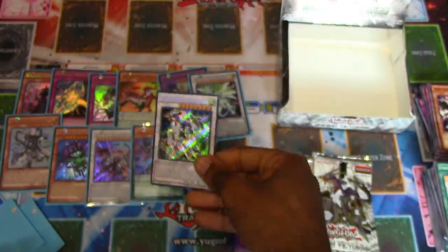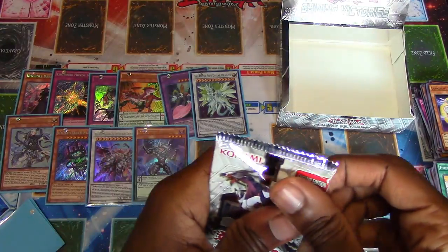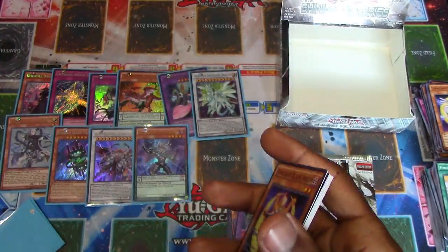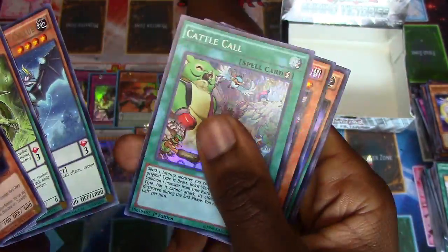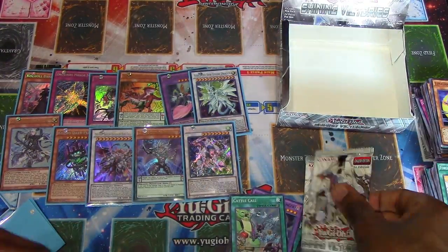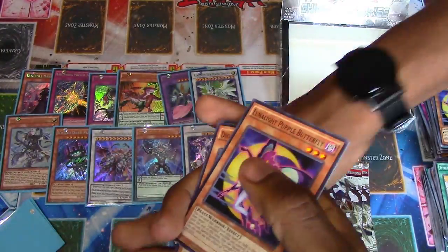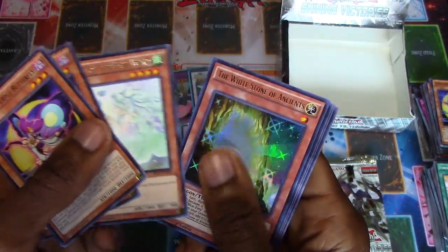If it battles a level five or higher monster your opponent controls during damage calculation, this card gains attack equal to the current attack of the opponent's monster it is battling during that damage calculation only. That's incredible - the card does the most. I am willing to believe that Priestess with Eyes of Blue is an older version of Sage with Eyes of Blue. They wear the same accessories, have the same hair color and eye color, and similar hairstyles - they both wear braids. Well, I guess they're all kind of part of the same family since they all have those Eyes of Blue. We got Crystal Wings - it's called by me, yay!